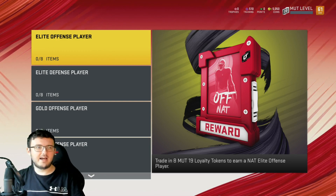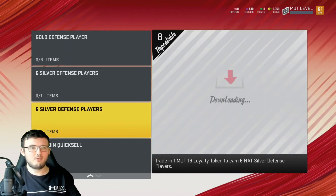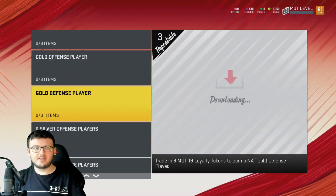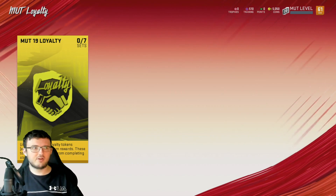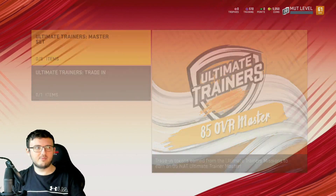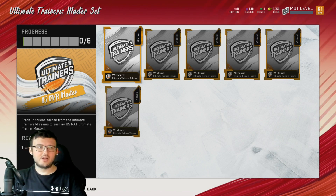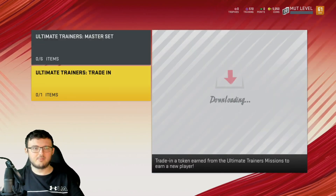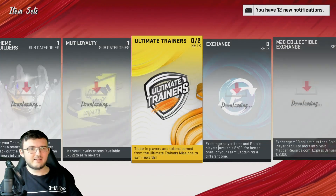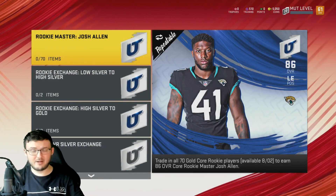We have the elite offensive player — this is MUT Loyalty. Once you log in, I believe this will come out when the game releases on Tuesday morning, and you'll be able to turn your loyalty tokens in for awesome rewards. Next we have Ultimate Trainers Master Set — you transfer these in and get an 85 overall Master Player. Some of the master players include Juju Smith-Schuster and Matt Ryan. Stats-wise, not the craziest, but it is day one, keep that in mind.